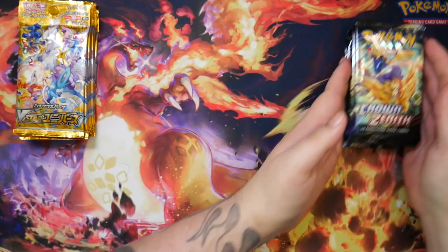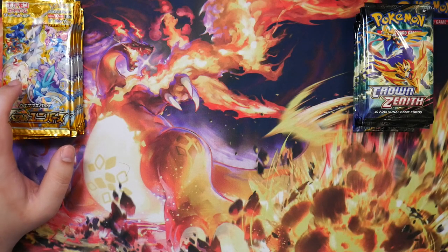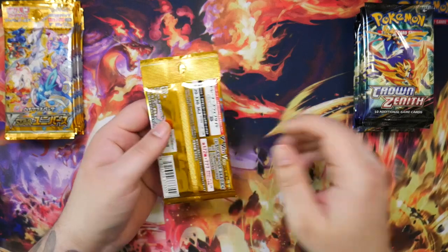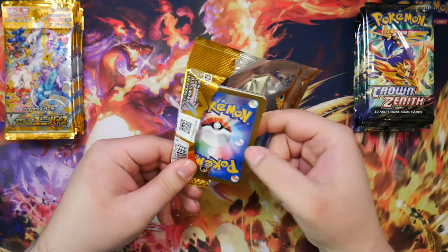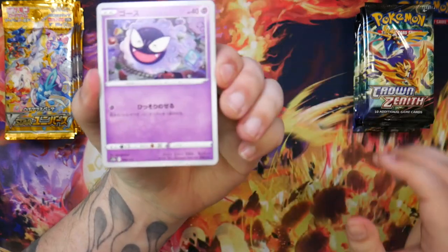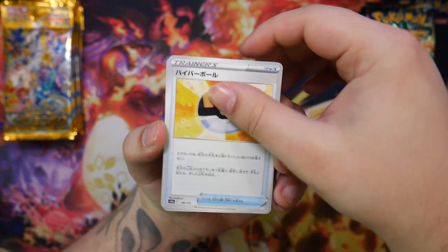Let me put both of these over here so we can keep track of them. These are from the booster books that I unboxed in last week's mail day video. These ones are from a Zamazenta figure collection box. I had really good luck with the Zacian one that I unboxed earlier, so we'll see if that goes well with the Zamazenta as well.